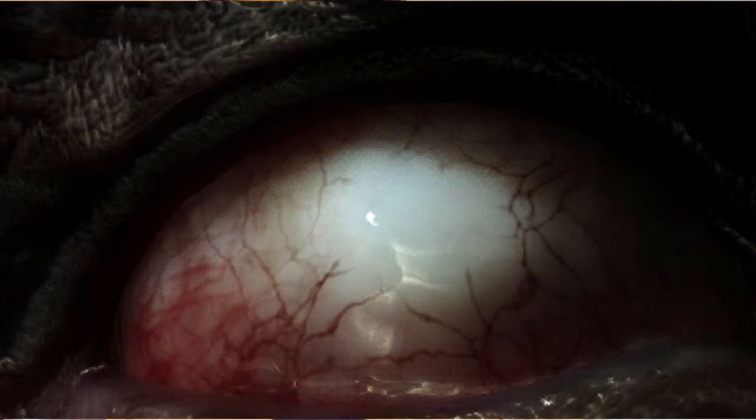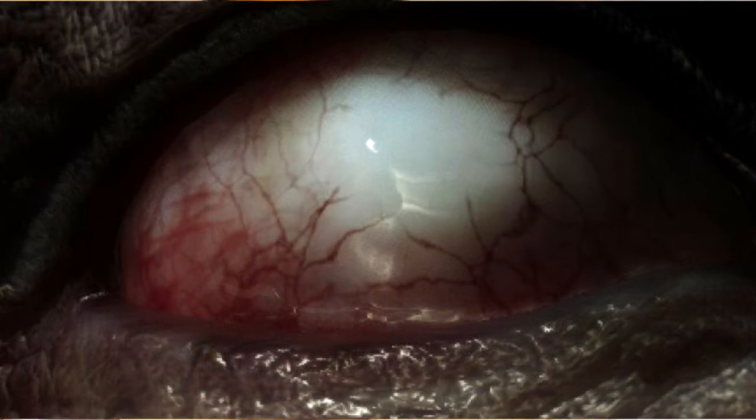The next picture we got is of the zombie's eyes. I don't know what the tweet said with this — I just found it and took it. You guys probably already noticed that the zombie's eyes are going to be completely white with little red veins inside them. That looks pretty freaky — it looks like the zombie is possessed by some demon or something.